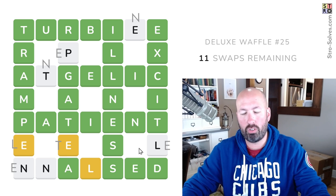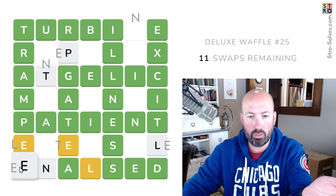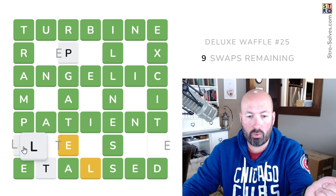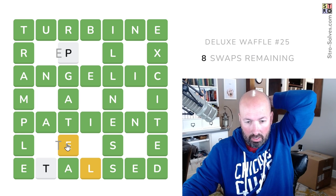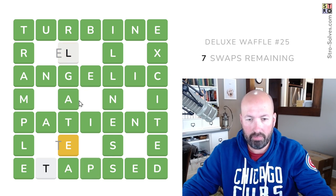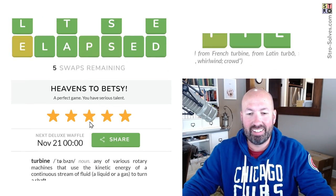So there's going to be an E here. We have two L's left. There's an N up there, and this is an E — so we'll swap those two. Good. The other N goes up for Angelic. We'll swap L and E. And then this has to be E — this is elapsed. E-L-A-P-S-E-D. We'll do a four-way swap: put the P there, the L there, and then swap the T and the E. And we did it — with five swaps remaining. Perfect score!